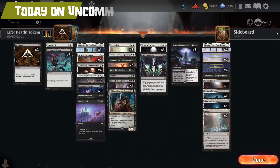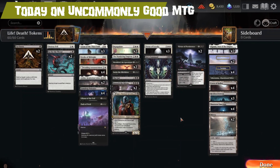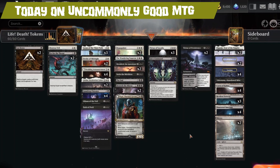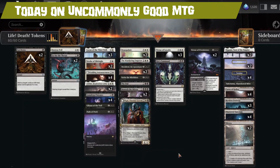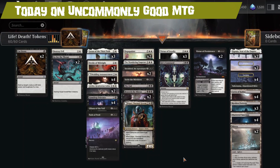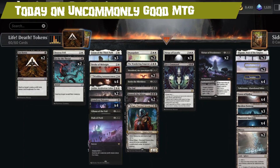Today on Uncommonly Good MTG, we're taking a look at the shadowy lights of Orzhov once again. This one's called Life, Death, and Tokens, which we picked up off of the Aether Hub from that one girl. So far, it's pretty incredible. If you like the idea of incredible, stay tuned to find out more.